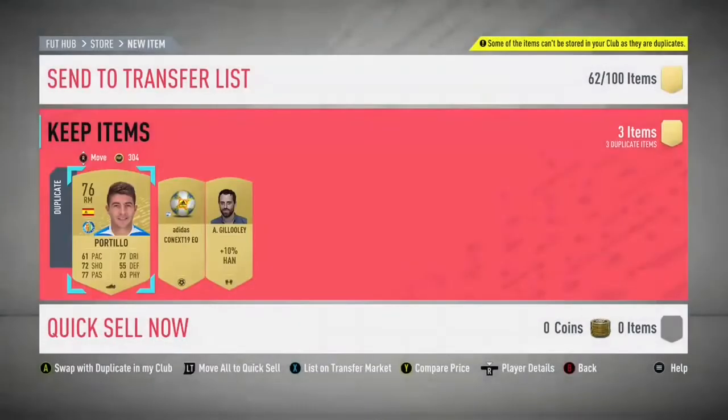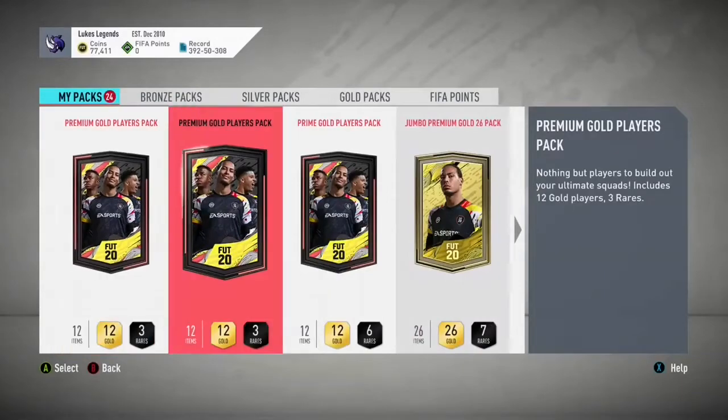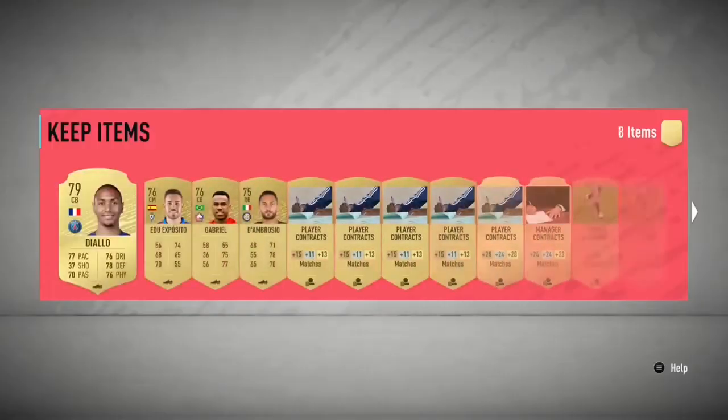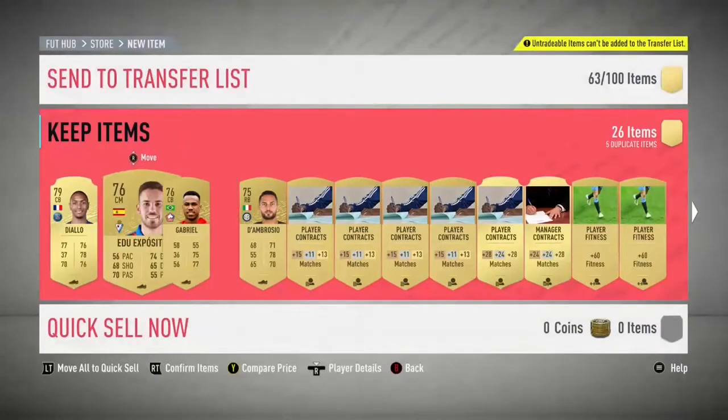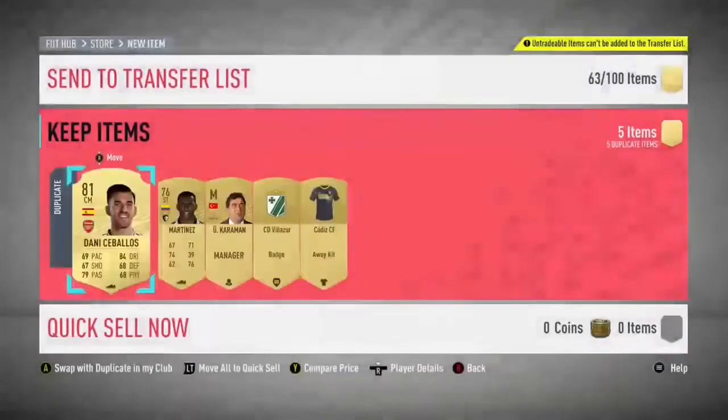I've been using a website I'll link in the description - the Footbin best value SBC finder. I've been looking through and trying to find the best value SBC so you can do them as cheaply as possible and get the best pack returns. For example, Newcastle has a really good pack return for around 9k investment giving a 25k pack.